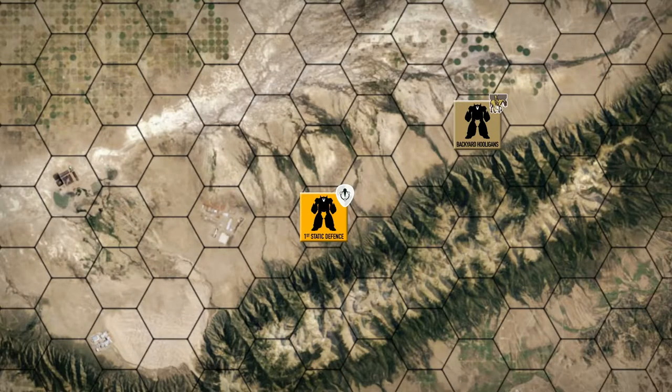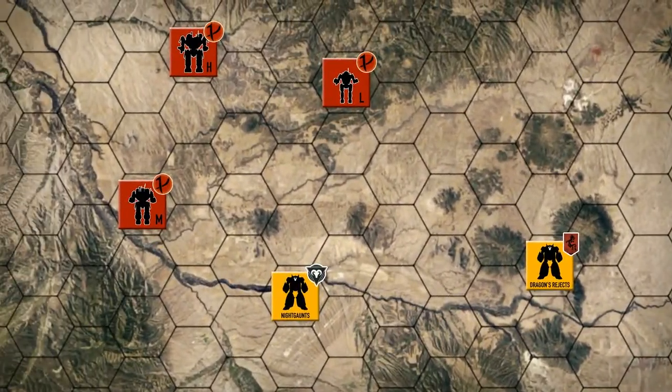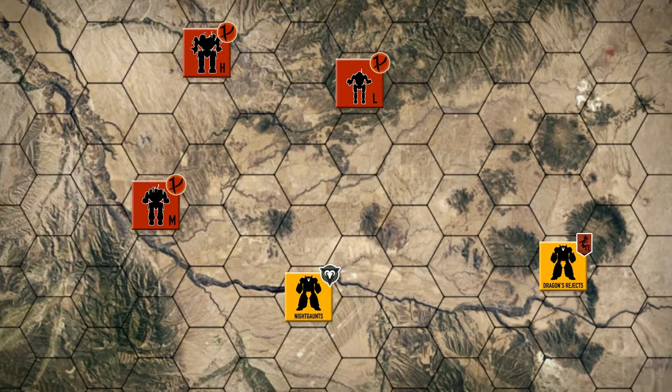Hey everybody, welcome back to the channel and another episode of the Battle for Astrakazi. The battle in the eastern end of the valley has come to a close. We're going to move back to the western end of the valley and hook up with the Dragons Rejects. They're going to push forward and keep heading towards the town at the end of the valley.